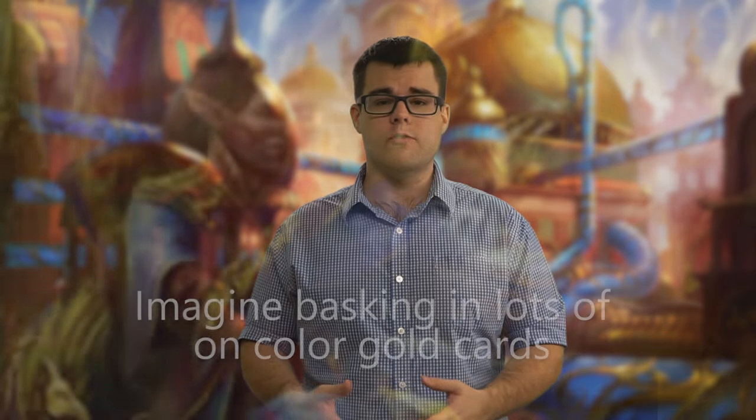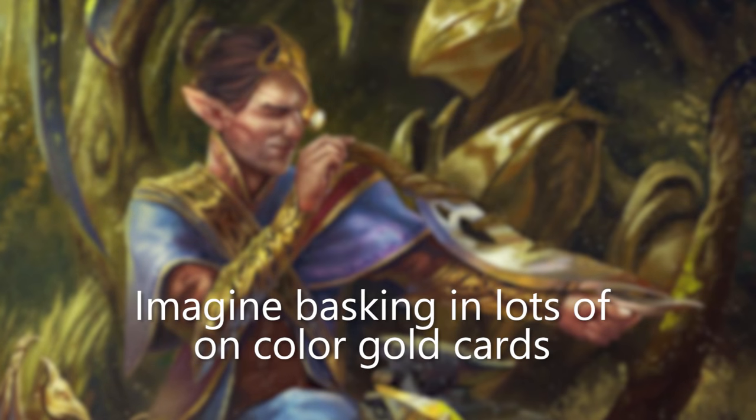Next let's talk about Gold Cards. All the Gold Cards are strong — none of them make me think I wouldn't want them if I was in those colors. These make for very easy decisions: if you are in these colors, just play whatever Gold Cards you open. I'll name them out quickly: Hidden Stockpile, Maverick Thopterist, Outland Boar, Renegade Rallier, Renegade Wheelsmith, Rogue Refiner, Spire Patrol, Tezzeret's Touch, Weldfast Engineer, and Winding Constrictor.